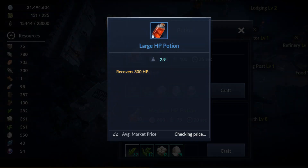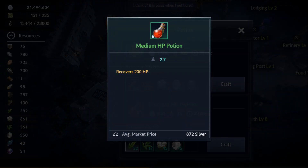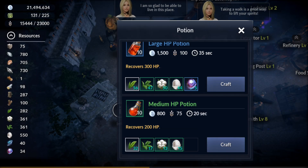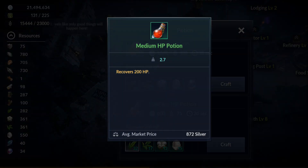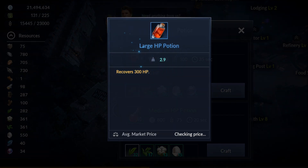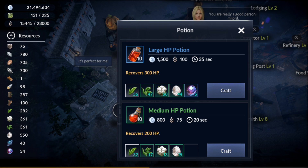You can craft higher tier potions later on, like the large ones at 300. These are more expensive — the market price is around 4,200 each. If you craft 100 of the medium ones you get around 90,000 silver, but with the large ones you can get around 420,000 silver. The higher the tier, the more money you can make.